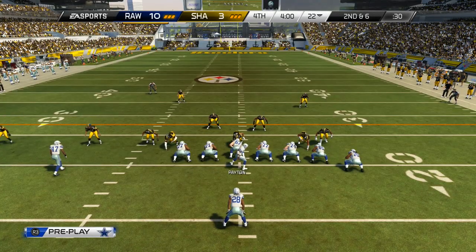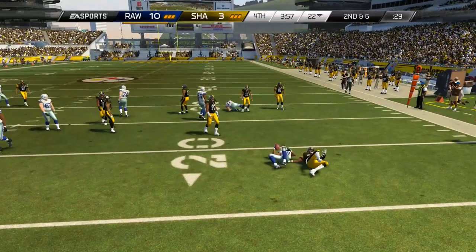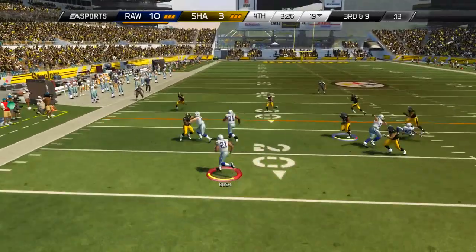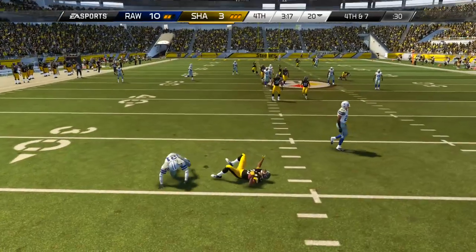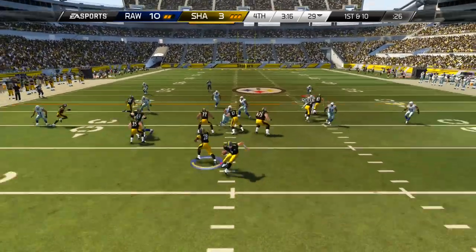We're now entering the 4th quarter and I'm going to try to run out some clock so my opponent won't have much time if he gets the ball back. On 3rd and 9, the screen pass looks like it's setting up but my linemen don't get their blocks and we get tackled, forced to punt. He doesn't call for a fair catch, so Deion Sanders smacks him — could have been a fumble.